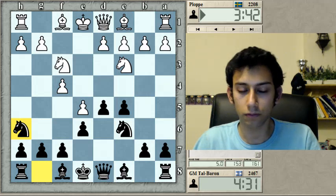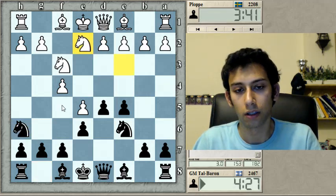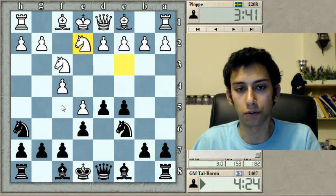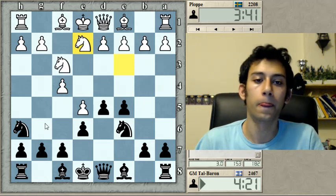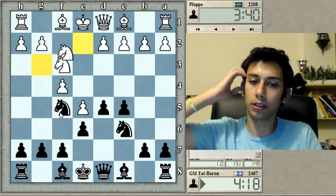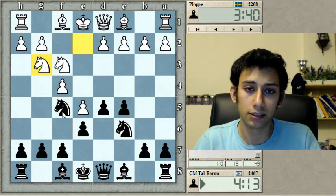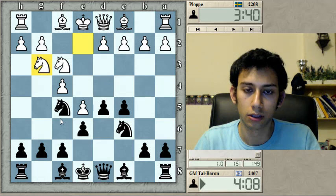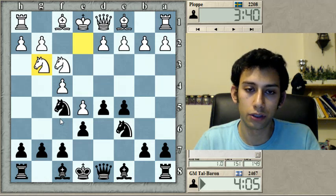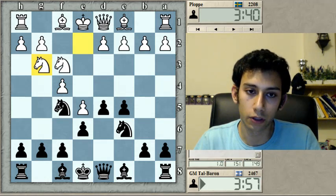Knight e2 is preparing d4, but I'm not afraid of d4. I think I have some tactics. Yeah, if he plays d4 I wanted to take and give check at the end — and that's far from scary, at least as a first impression. g6 or d4, which one? Also knight h4 — okay, let's go knight h4, I like this move.